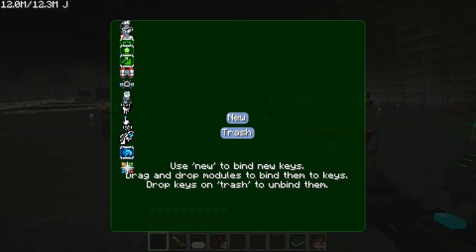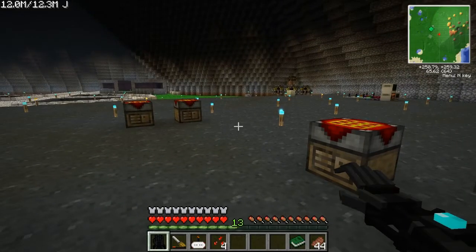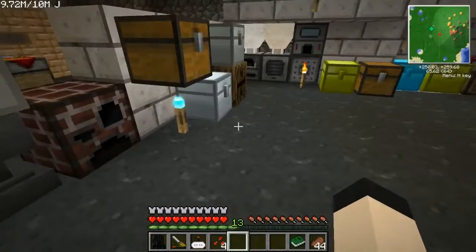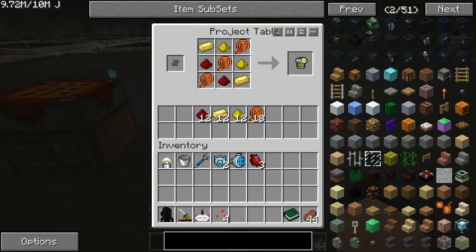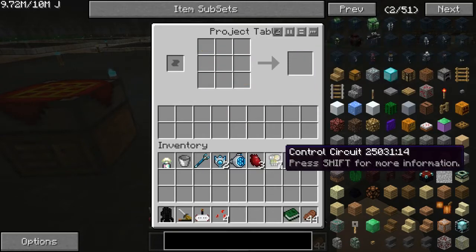There's a lot of random stuff in here. It's almost like it's not processing the fact that I even have the item. But whatever. Here is the control circuit — it is a pain in the ass to make, but I'm making seven of them.